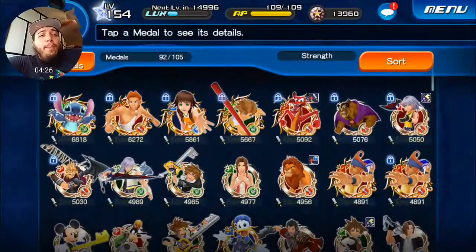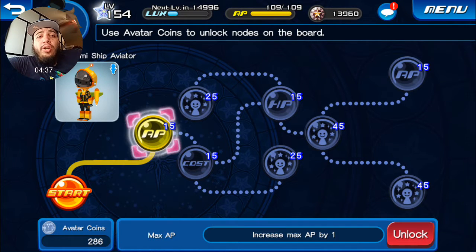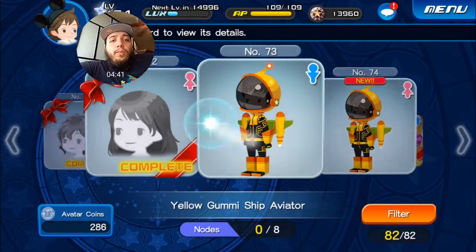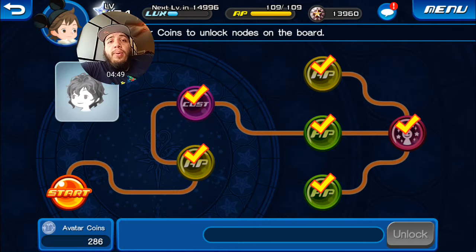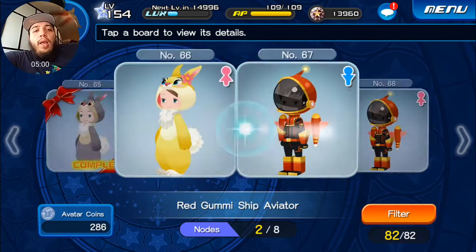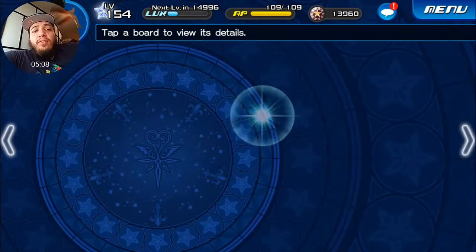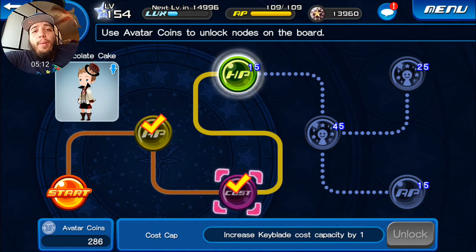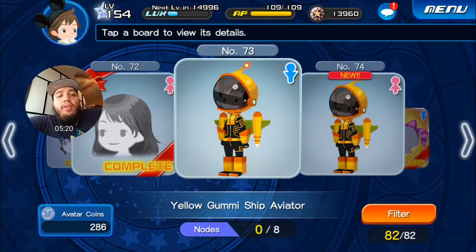When spending your avatar coins, I recommend not getting the full suit or full costume because it costs so much. Instead, I recommend getting the hairstyles because they cost the least and give you AP. You need AP to play, and at the end of this month half AP is gone, so you want to take full advantage. On my board, most entries show something like 'seven out of seven' or 'two out of six' — the first two nodes usually have AP and cost, which is exactly what I'm aiming for.